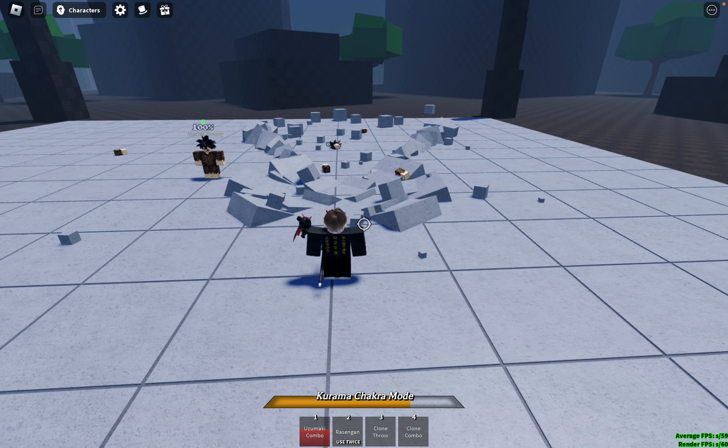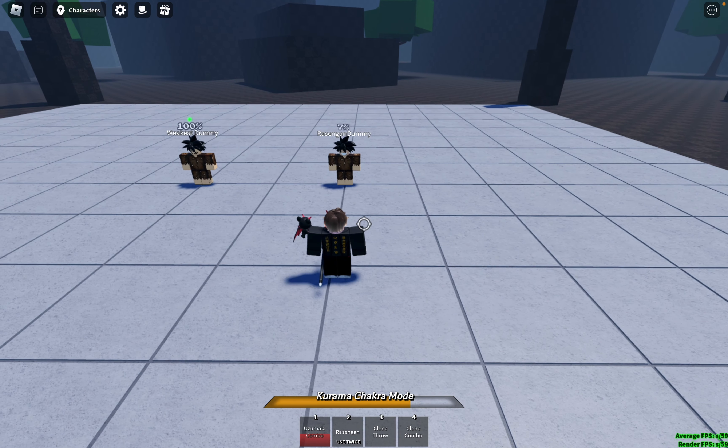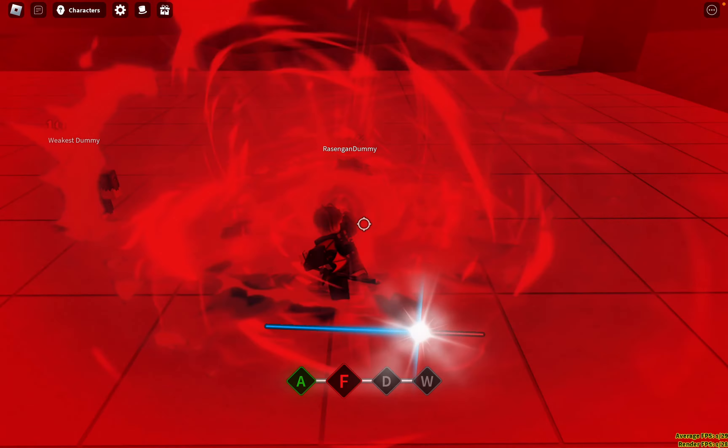For the awakened moveset, currently it only has one ability called Celestial Rasengan, but this ability is insane because it does huge damage. It has huge AOE and range, and the best part is that it has amazing effects.